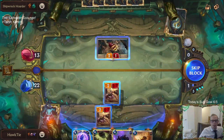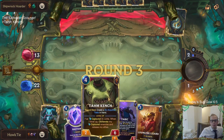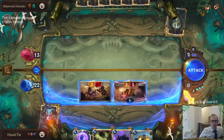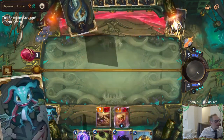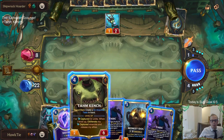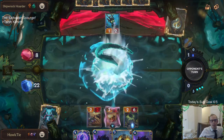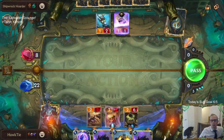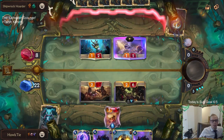We can play Tahm Kench on four and then Taric. With this mode you want to keep your life total high. Taric plus Bastion on five with that attack. Mordecai asks: is there any reason not to take every fight? The answer is probably no - if you want the most powerful deck just take every fight. But you can skip some to save time. At the end of the run you'll get a score depending on how well you did, so if you want the highest score you may need to take every fight.